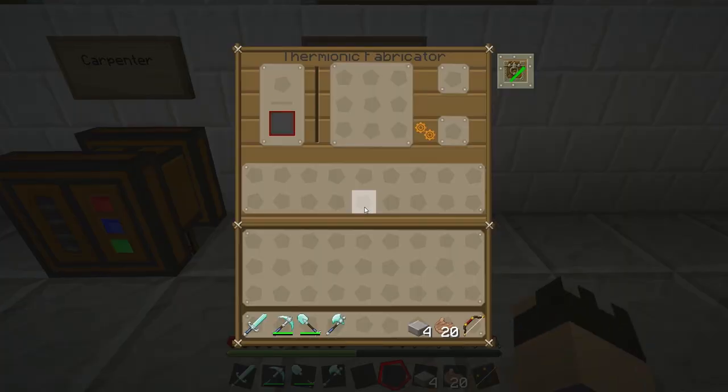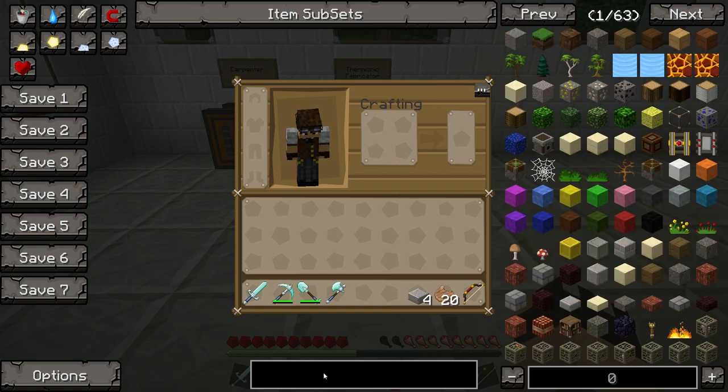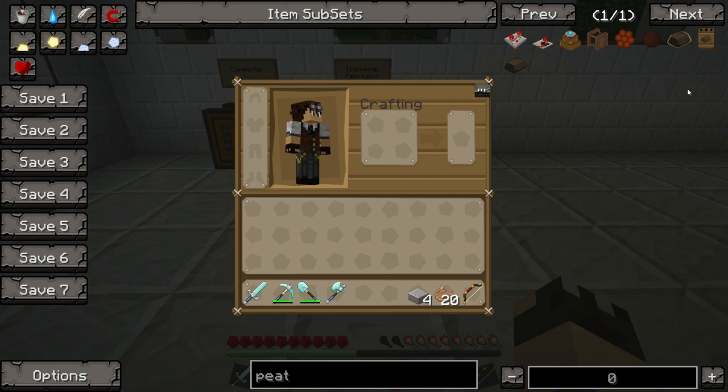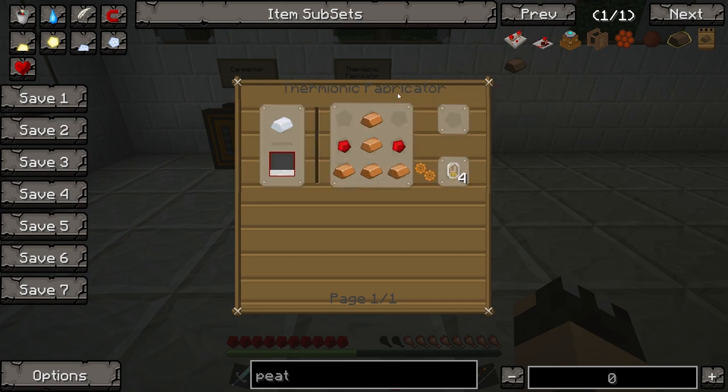The Thermionic Fabricator works similarly to the Carpenter: you place a recipe in the crafting area and the materials go along the bottom slot. However, what this machine actually does is use liquid glass — you have to put something in here to melt down and be infused with whatever you're building. For example, looking at the Peat Bog which I'll build next episode, it requires copper electron tubes, and those tubes are built in the Thermionic Fabricator using copper ingots and redstone.